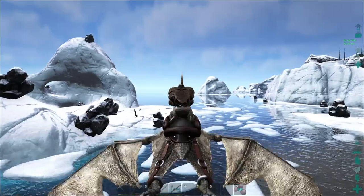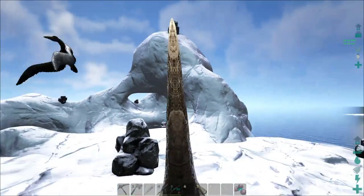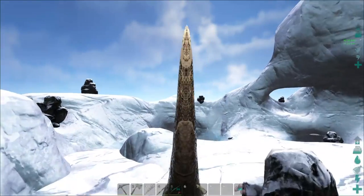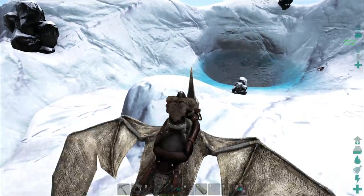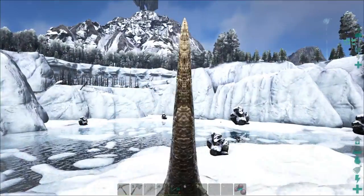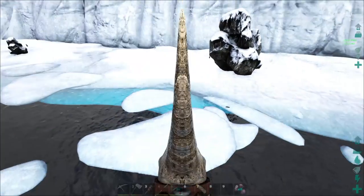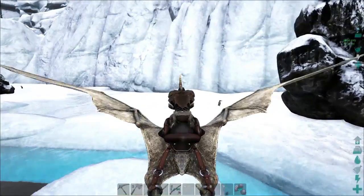Usually on this island over here there's a bunch of penguins and there's no predators. Let's see what we can find here. There just doesn't seem to be anything here — no penguins. So I'm just going to go look along the water here and see what I can find along the edge. Okay, here's a couple of penguins.